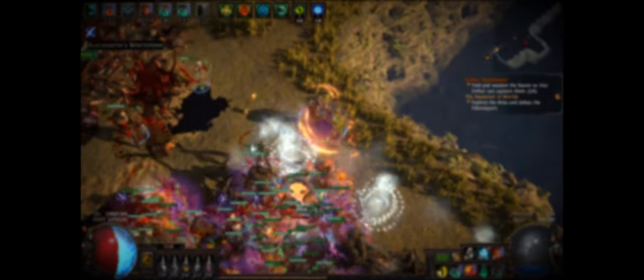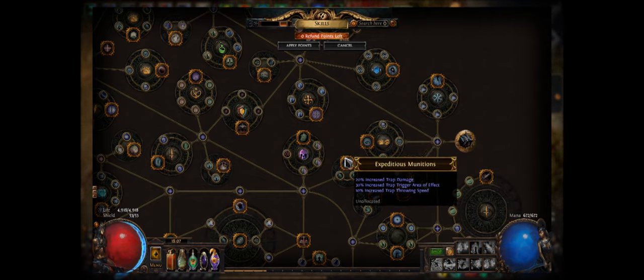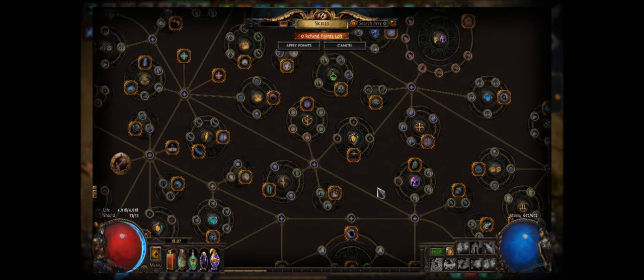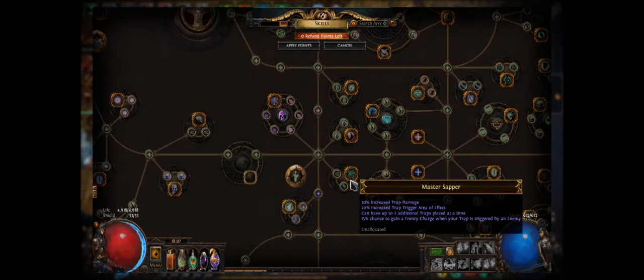Some of the areas where the hybrid classes start have sub-themes of their own. For instance, the majority of the important trap and mine nodes are near where the Shadow starts, and the Templar start has several strong totem nodes nearby. There's a lot more to it than this, but consider this a jumping off point when you're trying to find nodes on the skill tree that benefit you.